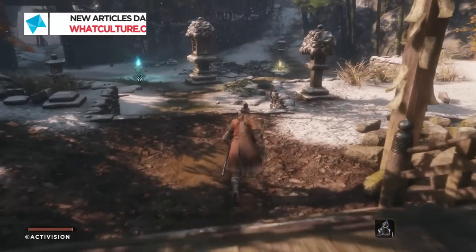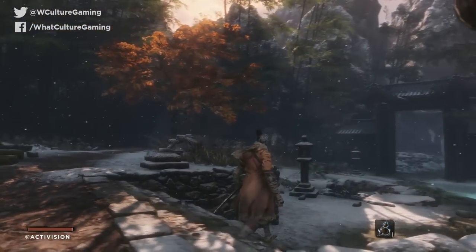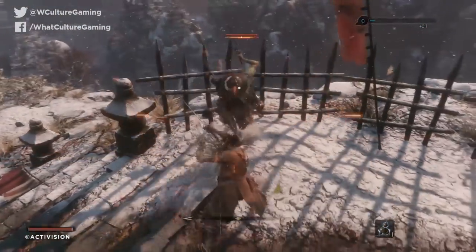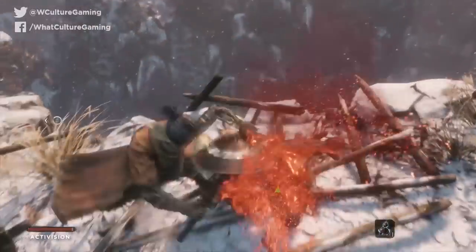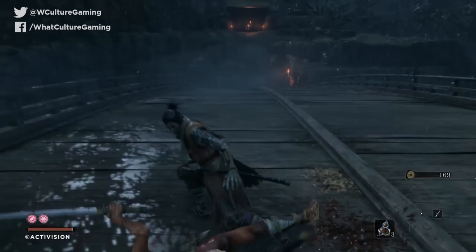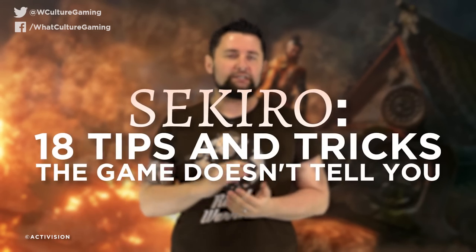Hey everybody, I'm Scott from WhatCulture.com and if you're anything like me, Sekiro is giving you a ruddy hard time. Sekiro straight up thermonuclear detonates everything you thought you knew about Soulsborne gameplay, creating something that's just as much about all-out action and countering as all-new slow burn stealth. There's a pace to Shadows Die Twice that's utterly exhausting through sheer atmospheric intensity. The game's combat puts the focus on reading enemy animations and parrying specific attacks, resulting in a level of concentration that I don't think any other game has ever come close to. To survive you'll need patience, skill, and a few thousand restarts, but thankfully I've already died and came back a few thousand times more to bring you all the following advice. This is Sekiro: 18 tips and tricks the game doesn't tell you.